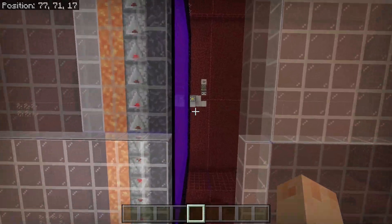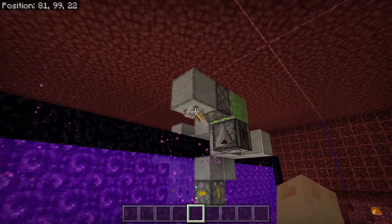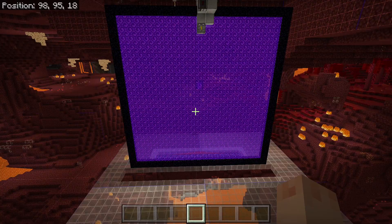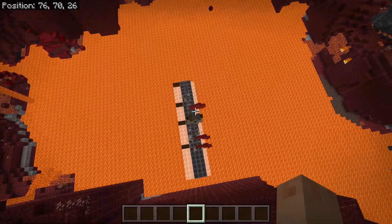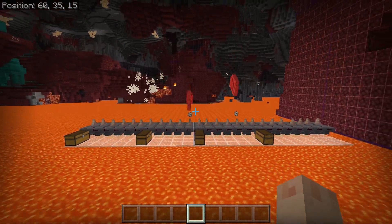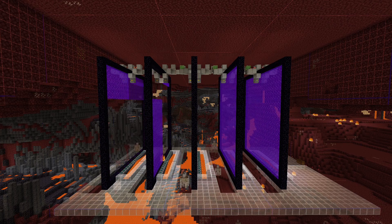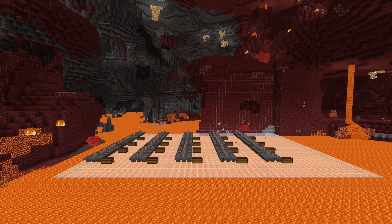Now it's time to turn on the farm. Come up here and flip this lever. When we turn on the farm, the dispensers up top will break the portal using powdered snow, and the lava down below will relight the portal. The portal will rapidly tick on and off, causing iron golems to spawn. The iron golems will fall down onto the pointed dripstone and die from magnified fall damage, and the hoppers will collect the drops. One module generates 20,000 iron ingots per hour, and if you hook five modules up, you will get 100,000 ingots per hour — 250 times more iron than a single village iron farm.